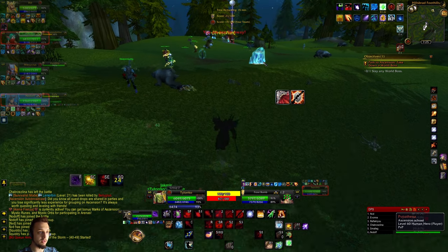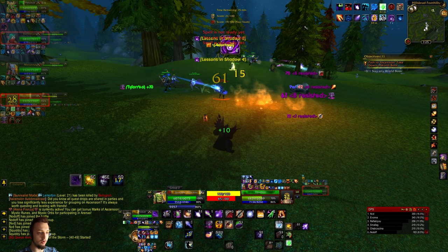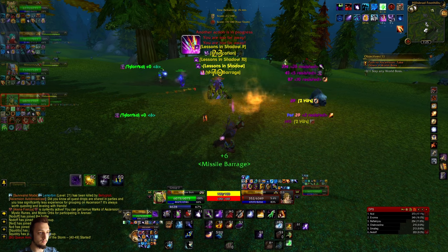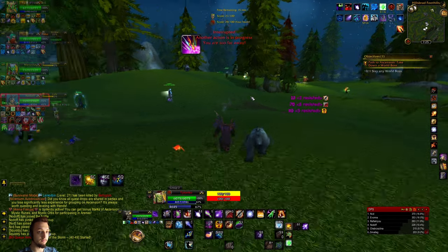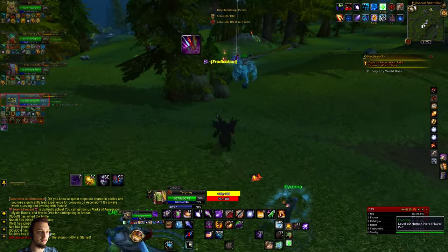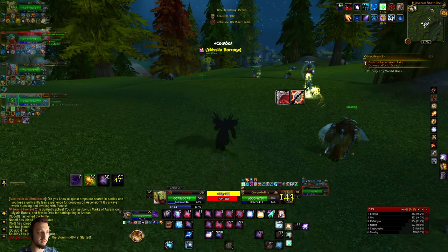Let's do Evocation to get some mana back, then go hit this guy. Get all the DOTs on him and light him up. Pretty solid damage. I like having the ability to just keep spamming Shadow Bolt and then having something that procs after that, versus melee where you have to wait for rage or energy - that gets kind of annoying.